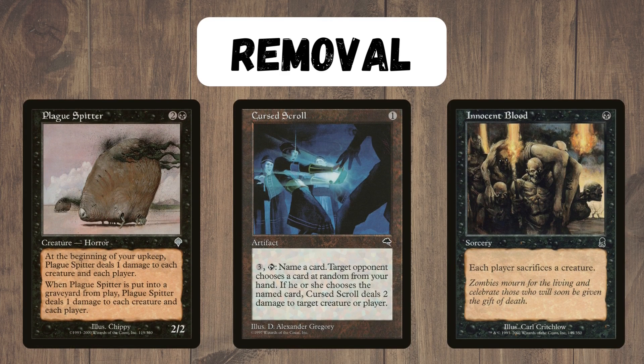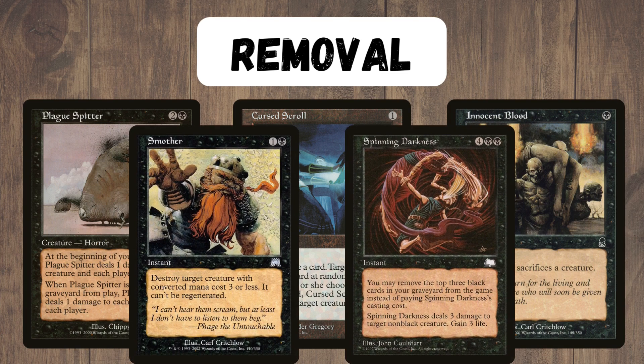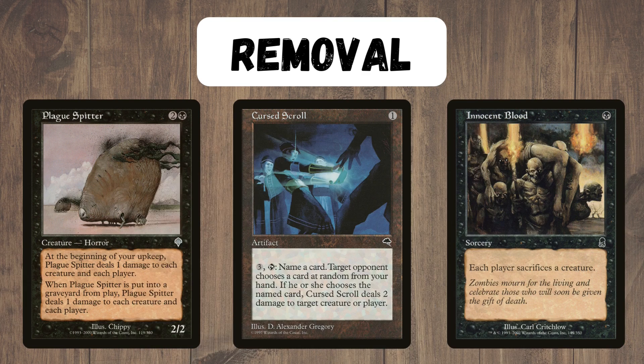For removal we have the super iconic Plague Spitter, also affectionately known as Spud or Potato because of how it looks. This pings each creature and player every upkeep, which is super useful against weenie decks. Cursed Scroll can do a similar role and also kill our opponents. And then we have other black removal spells — Innocent Blood is the most common because we don't really play creatures, but of course in black there are loads of options.